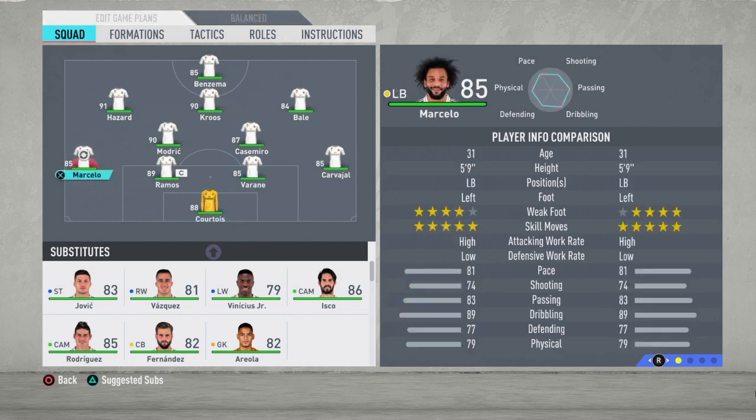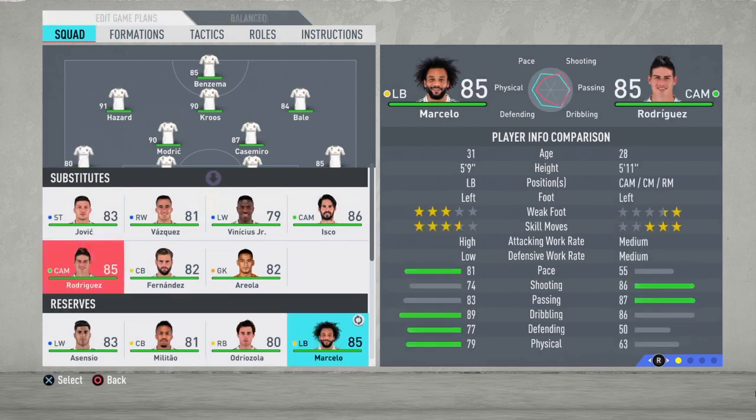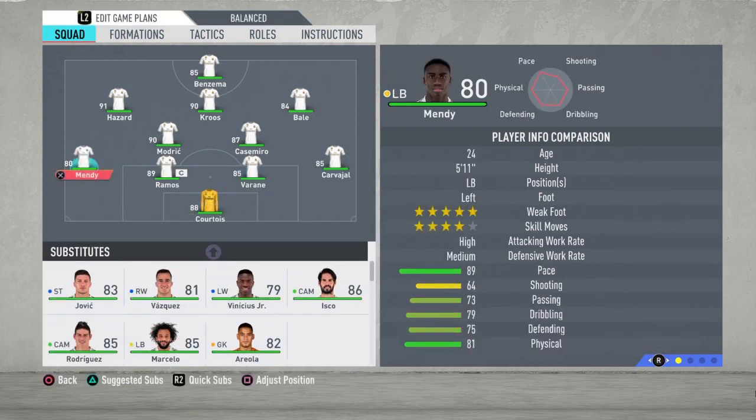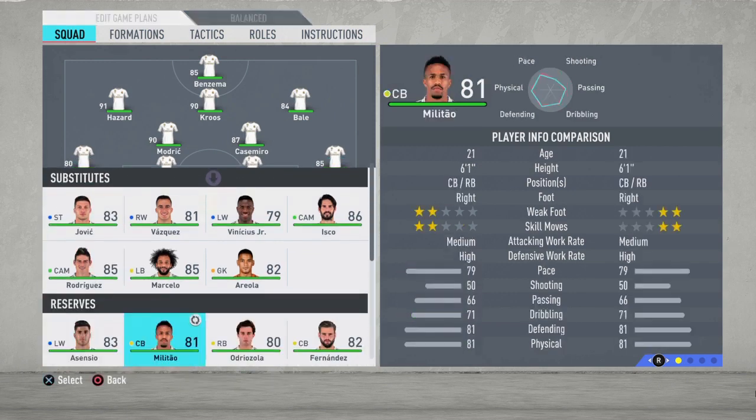In goal it's going to be Thibaut Courtois, just the best goalkeeper in this team. At left back, maybe for the first time in his career, I'm going to bench Marcelo — Mendy is just an absolute beast, so tall and fast, and one of the best left backs in the game, probably the most usable in Ultimate Team.